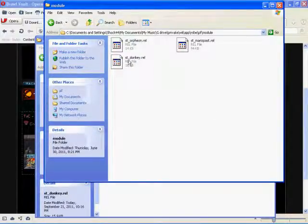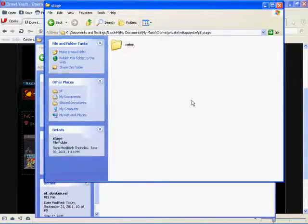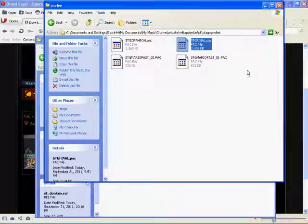Now that you have st_donkey.rel in the module folder, you need to go back to the stage folder, go to the melee folder, and find your stg file .pac. Since you want it to be on 75M and not Final Destination or Battlefield, you'll need to rename it.